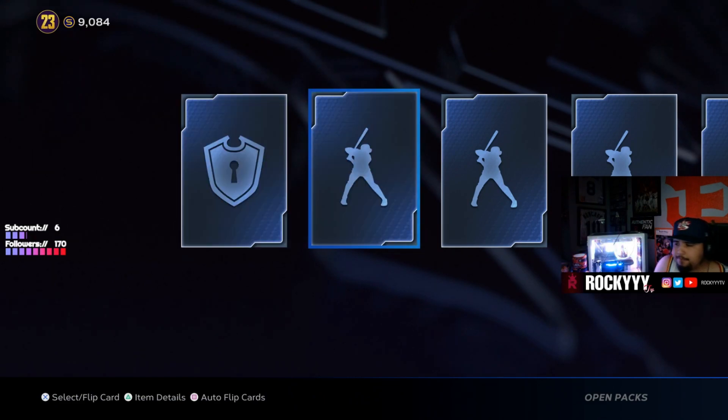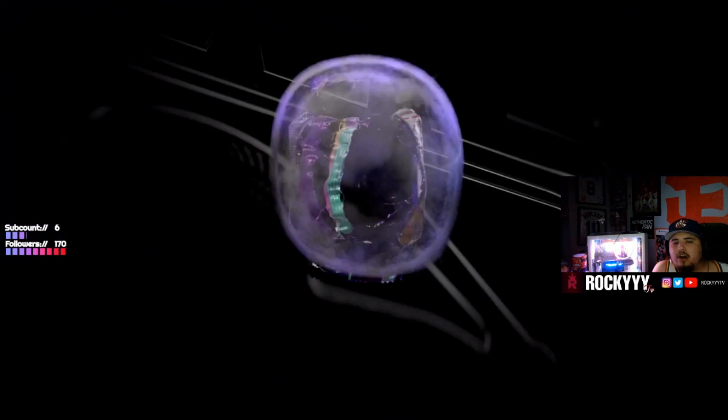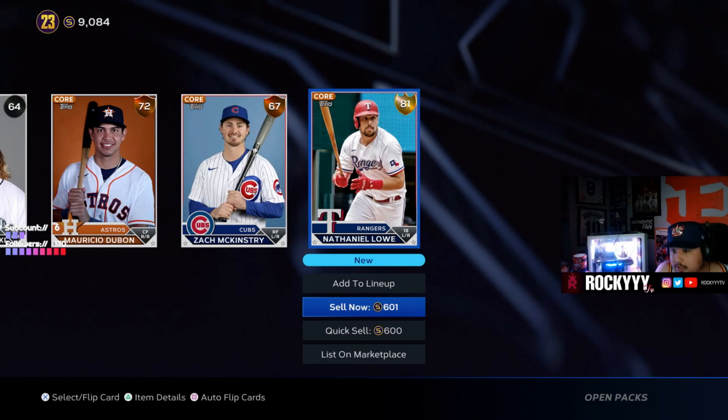Here we go! We got a gold — nice, good way to start off. Just all these cards help me towards the collection, but of course we want diamond pulls. Another gold — back-to-back golds, okay, I'll take that.